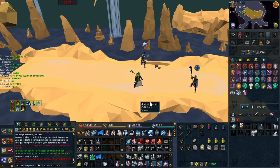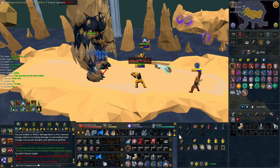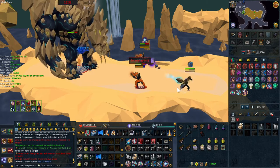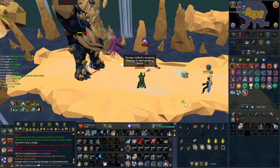Hi there guys and welcome back to another Supreme DPS guide. This will be the second episode regarding how to do efficient trio kills at Virago. Today we'll be looking at how to do phase 5 on either purple bomb rotation or scopulous, as both phase 5s are the same. The rotation you see on screen is pretty much the one that I find best to do whilst treeing on either purple bomb or scopulous week.